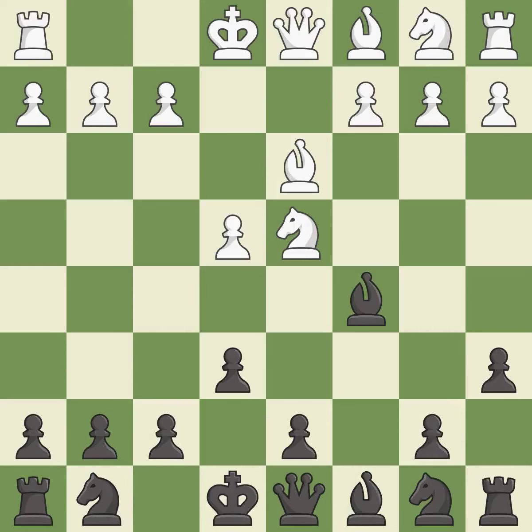Bc5 develops the bishop and attacks the knight on d4. Nb3 retreats the knight to the queenside, controls the a5 and d4 squares, and attacks the bishop on c5.